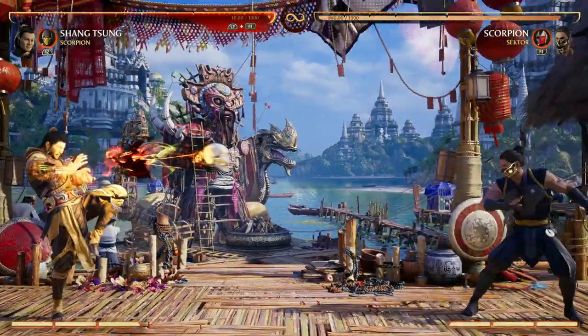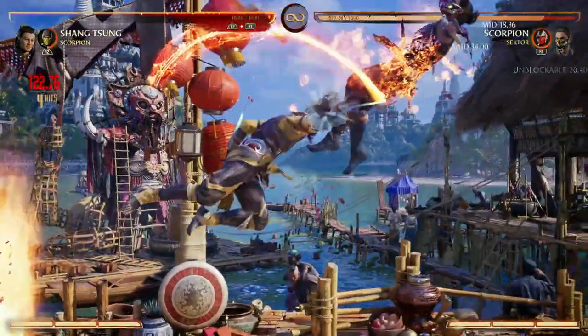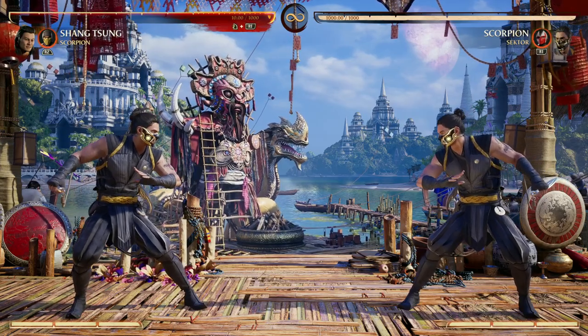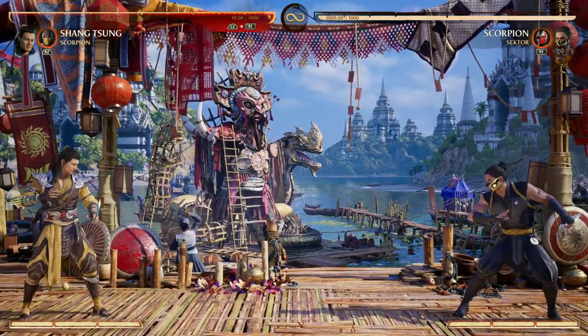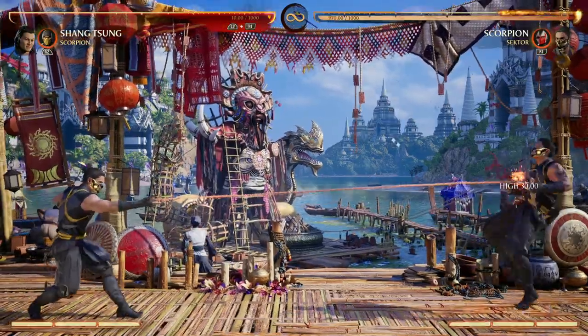Shang Tsung has the fireballs — multiple fireballs — and having more fireballs with Scorpion is a great choice. Shang Tsung also has the ability to transform into your opponent, which can be awesome when enhanced because you do more damage. Scorpion's bad cameo move is an armored pullback full screen, and this gives you the spacing to have that free second to turn into your opponent and then go crazy.